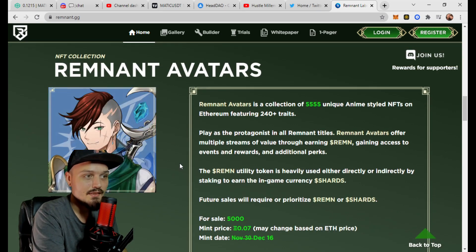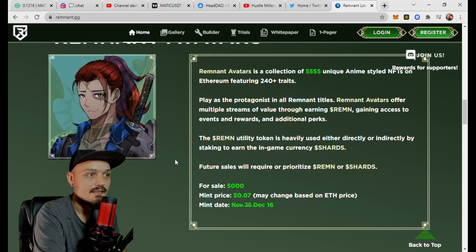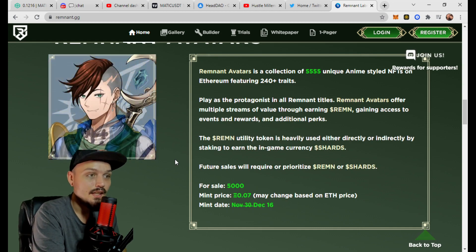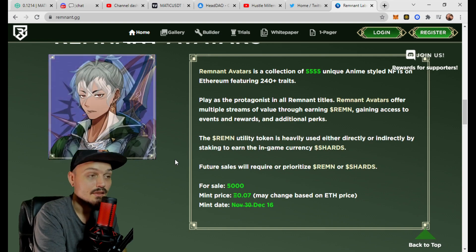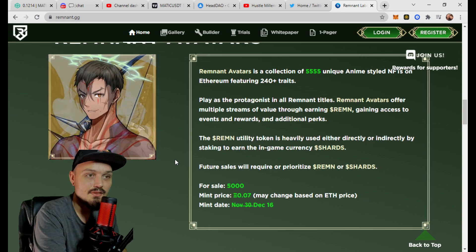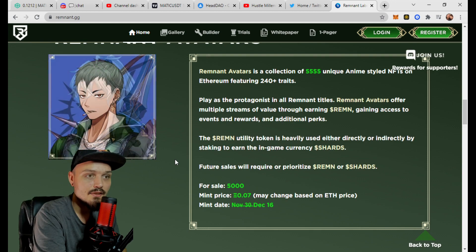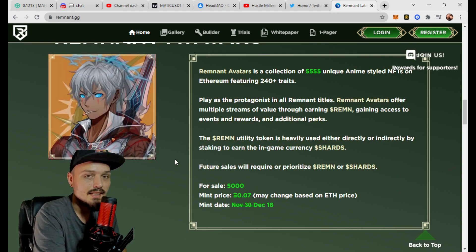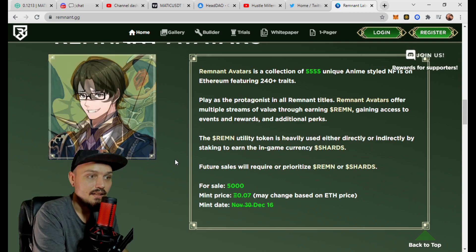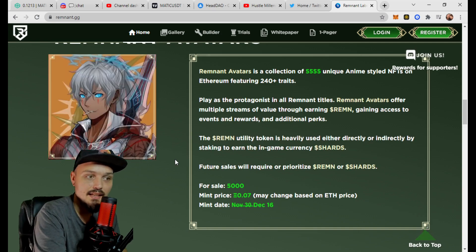Alter Genesis is an NFT collection of Remnant avatars — a collection of 5,555 unique anime-styled NFTs on Ethereum featuring a staggering 240-plus unique traits. You can play as the protagonist in all Remnant titles. Remnant avatars offer multiple streams of value through earning REMN token, gaining access to events and rewards, and additional perks. The REMN utility token is heavily used either directly or indirectly, including staking to earn the in-game currency of shards.